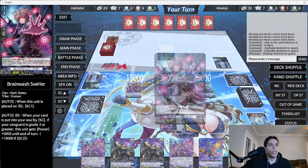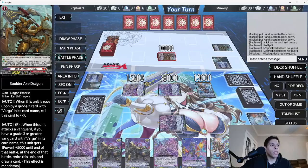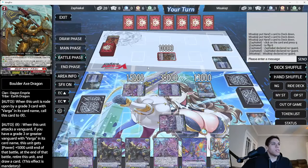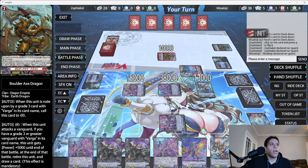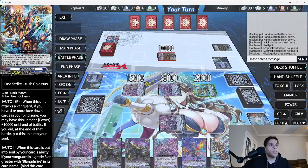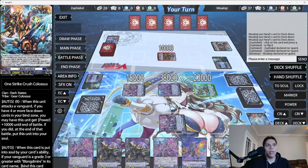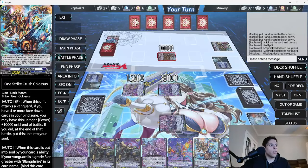He's not guarding, so drive check one, check two — double Brainwashed Swirler. Not terrible, I would have preferred a trigger. We swing with this unit again using his skill — energy blast three — forcing him to keep guarding. That's another two cards out of hand. Then skill again — power plus 10K — he's going to take that rather than drop 15K to guard. It goes to soul, we bind it since it'll bind itself anyway, turn it face down, draw a card, and that's our turn.